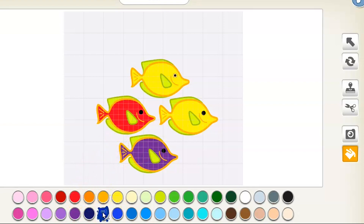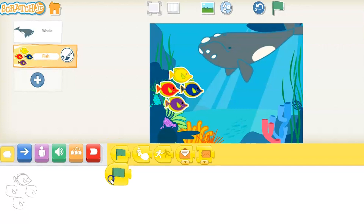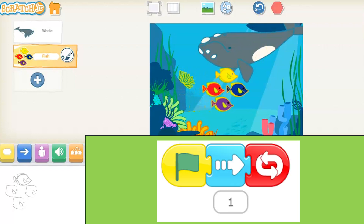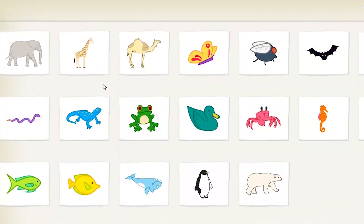So purple, red, and blue — and keep the one yellow fish — then hit your check mark. Place them on the screen, and go ahead and select the trigger block. We're gonna use the green flag again. We're gonna use move right at a regular speed this time, so that you don't have to add a speed. And then forever repeat.